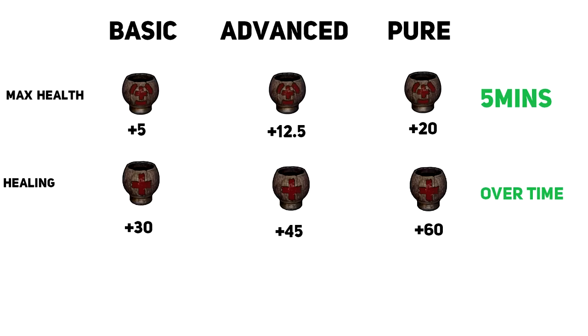The final teas are the health ones. The max health one lasts for 5 minutes and the healing over time works similar to a large med kit. The max health bonus is 5, 12.5, and 20. Because it only lasts for 5 minutes I only recommend using this one when you're raiding or getting raided, and in that case I wouldn't advise against going for the plus 20 as it can make quite a significant difference.